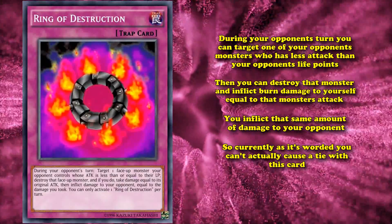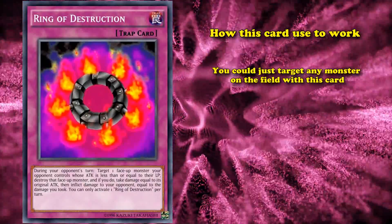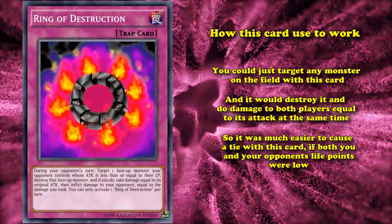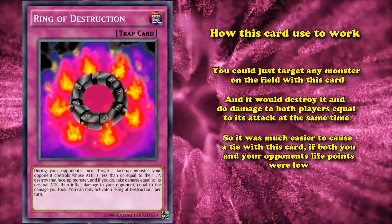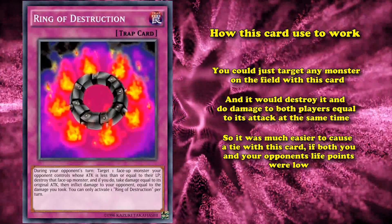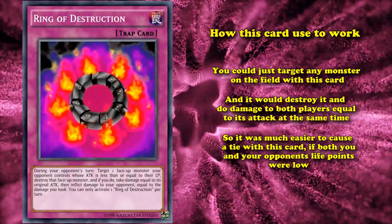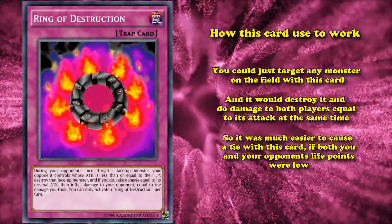Currently as it's worded, you can't actually cause a tie with this card, because it deals damage to you first and then checks your damage before doing it to your opponent, so you can just lose if it brings you down to zero. It also just doesn't let you use the card if the damage would be more than your opponent's life points. How this card used to work was you could target any monster on the field, destroy it, and do damage to both players equal to its attack at the same time — making it much easier to cause a tie. But it occasionally caused tie games unintentionally, and Konami doesn't like ties, which is why Ring of Destruction gets an honorable mention at number 10.